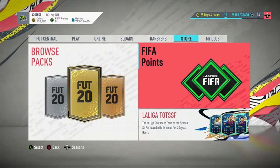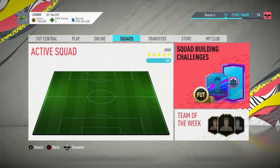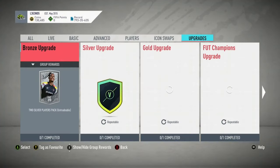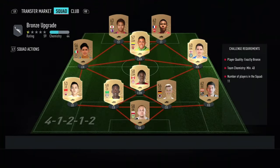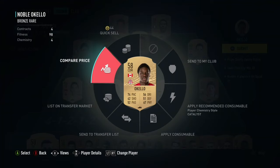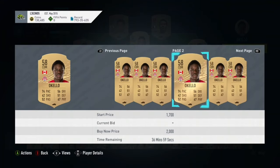You're going to go to the Squad Player Challenges and you want to go to the Upgrade section. All them bronzes that you have in your club that you're never going to use, they're just sitting in your club doing nothing. Put them into this SPC right here.